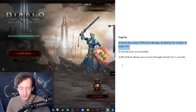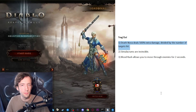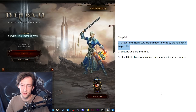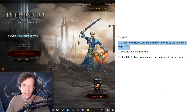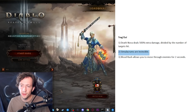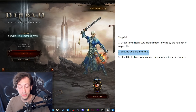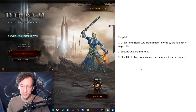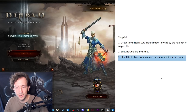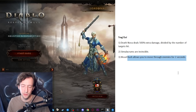Here's Trag'Oul. Everyone knows Death Nova has zero single target damage despite the Funerary Pick rework — Bloodtide Blade is just too strong for AoE and we need more single target. So again, damage divided by number of targets hit, so I don't have to save two pylons for every boss when pushing. Simulacrums being invincible would also be helpful — randomly dying Simulacrums are incredibly frustrating, even at higher Paragon you don't even notice it happening. And Blood Rush allows you to move through enemies for two seconds — just a short Illusory Boots effect with the same duration as Blood Rush's potency.